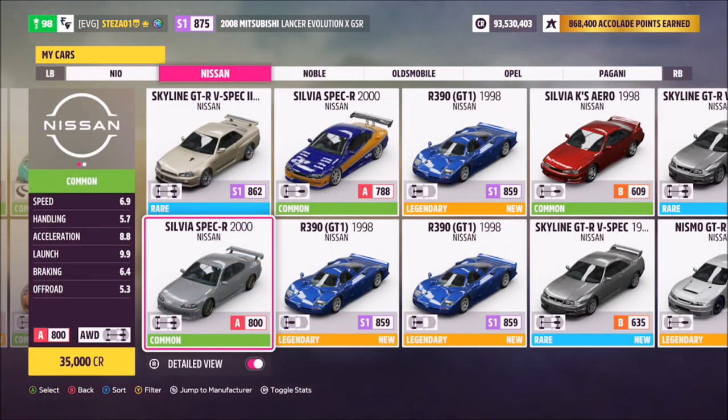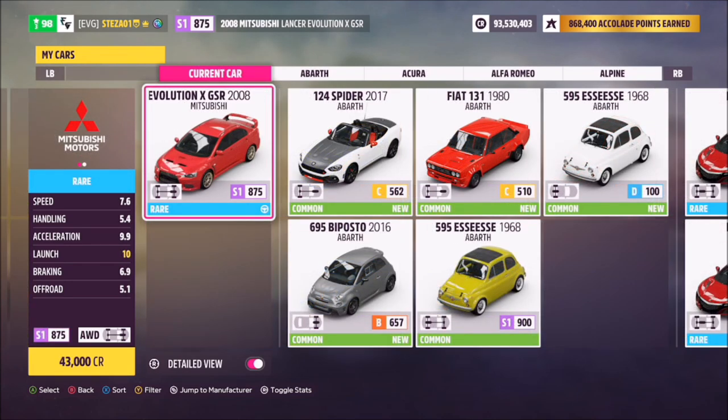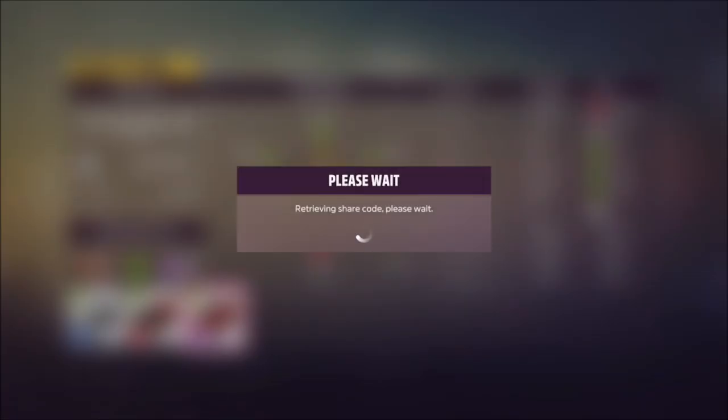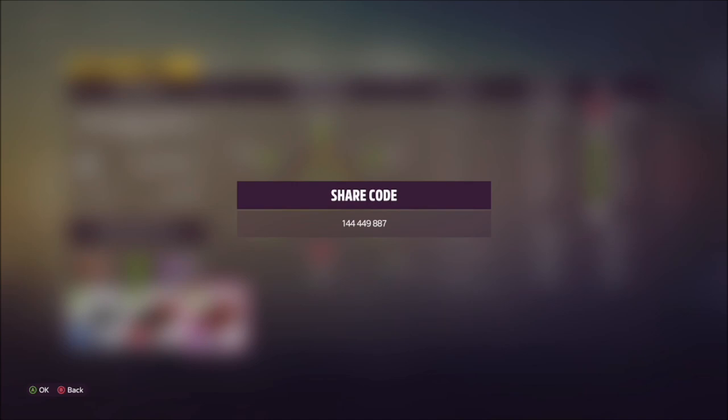The 2000 Silvia Spec R will set you back 35,000 credits. However, I used the 2008 Mitsubishi Evo X GSR, which costs a little bit more, but I'm sure it doesn't matter because you guys probably have both anyway. I've also created a tune for you guys to use — the share code is on your screen and it's called Forzthon as well.